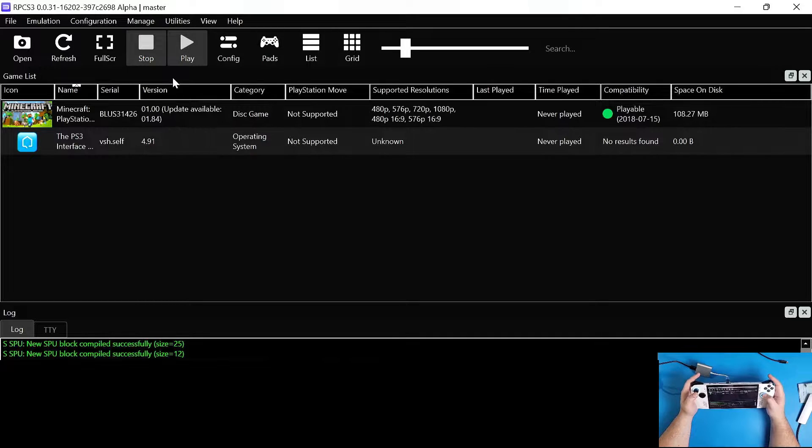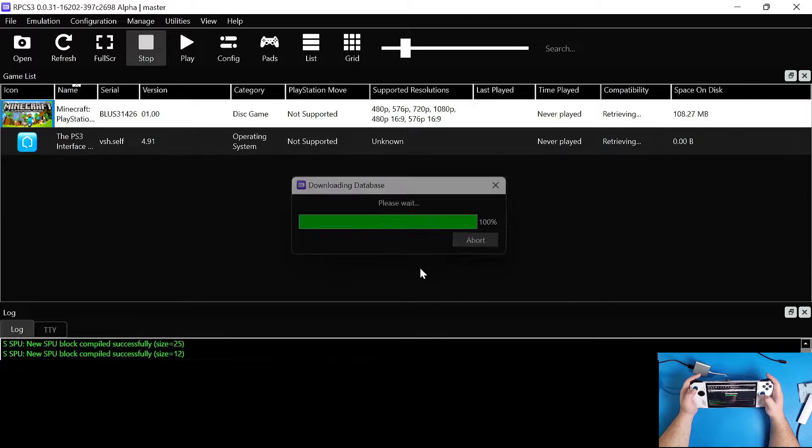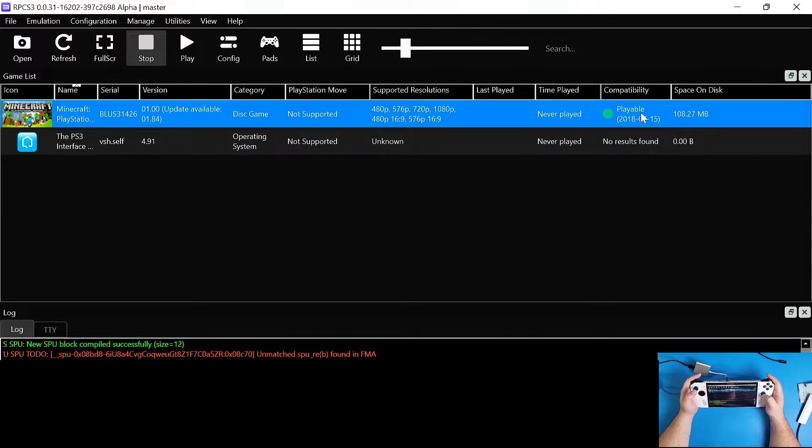You can see this game needs to be updated to version 1.84, which I'll show in a few minutes. A cool thing you can do is right click and go to 'Download Compatibility List Database' - it'll tell you if the game is playable or not. If it doesn't load right away, just close out the application and reopen it.